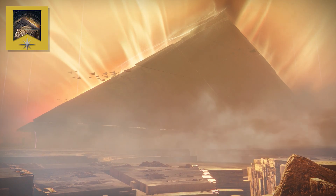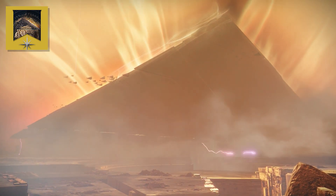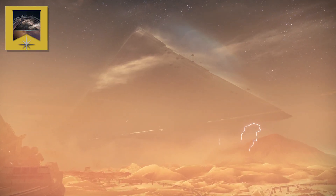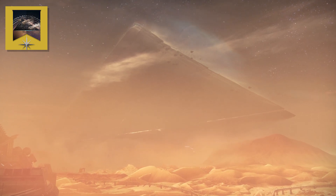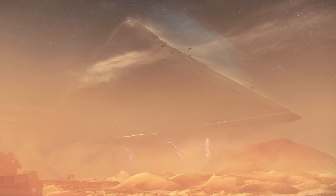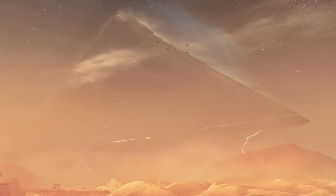Next stop, Mercury, where you'll need to complete the Strikes A Garden World and Tree of Probabilities, and the Heroic Adventure Bug in the System. And finally, Mars, where you'll need to defeat bosses in Escalation Protocol and complete the Heroic Adventure Deathly Tremors. So then, other than this exotic quest, what other Season 11 content is there to keep us occupied while we wait for the delayed Beyond Light to drop? Let's have a look.